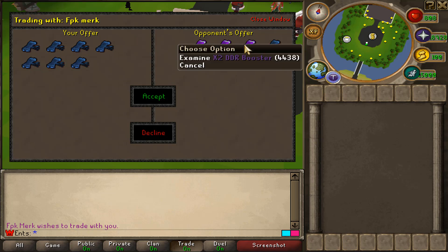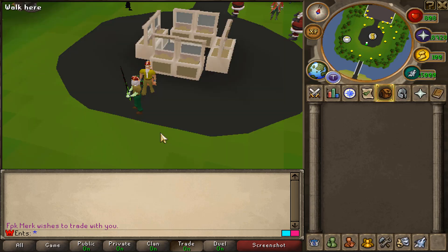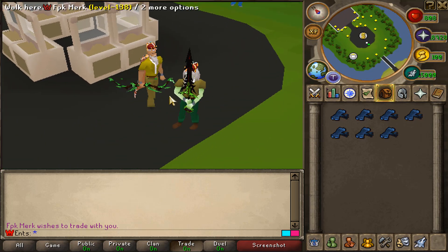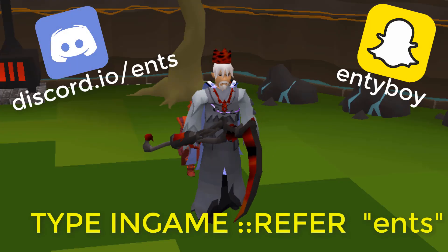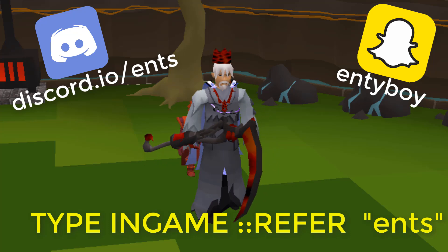How did he get three DDR boosters from 500 when the drop rate is one in 400? 10, 11, and 12 points — FPK Merc is the winner once again! Look at this RNG! Anyway, that's the end of today's video, guys. Join my personal Discord, add me on Snapchat, and don't forget to use my referral code ::refer ents to receive juicy starter rewards. Thank you for watching, peace!